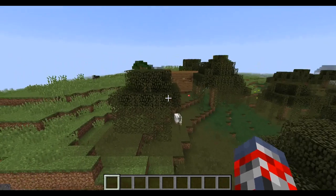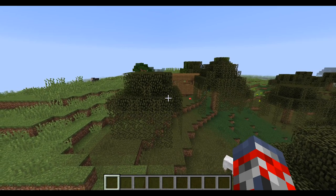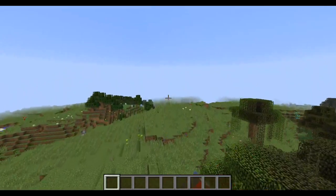Hey guys, Jimbo Evan here, and today I'm going to be showing you guys another awesome seed — like my last seed where I showed you an awesome village with a really cool landscape. Today's seed has a witch hut and a village right over there.